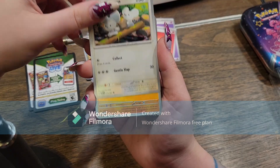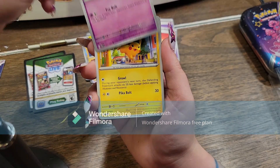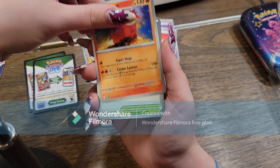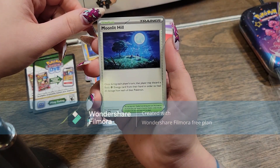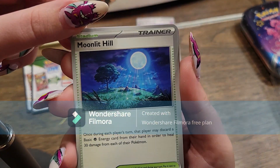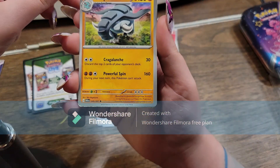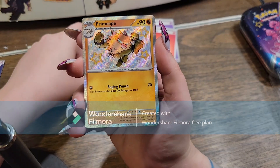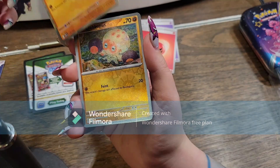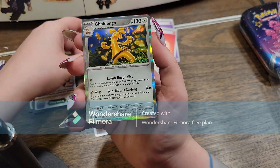For this one, we have Tandemouse, Mankey, Flittle, Pikachu, Camerupt, Moonlit Hill — okay, but that's really cute, oh my goodness. Kind of sad that there's no Clefairy, and I feel like that is a missed opportunity. We have Donphan, we have Shiny Primeape, Reverse Foil Clobopus, and Goldango.